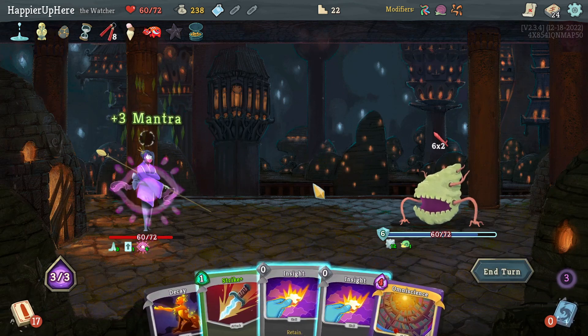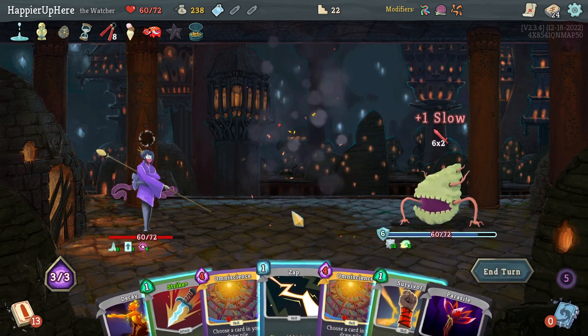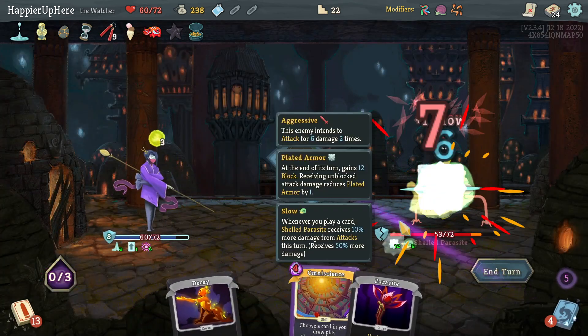There's another Omniscience I can't play — two Omnisciences I can't play. Let's get rid of one of them and do Zap and Strike.